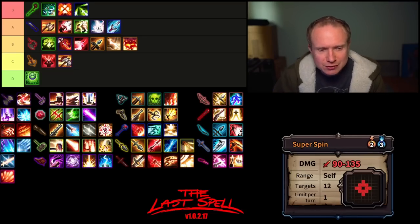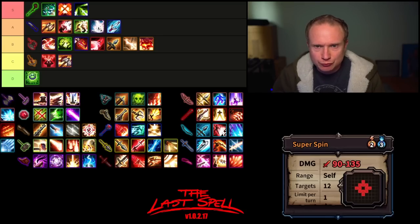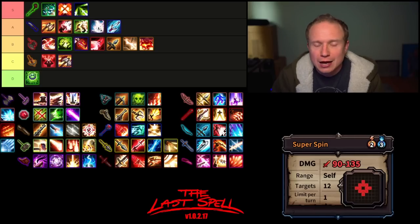Then we end with Superspin, which I believe is the only attack whose range is self — a fun bit of trivia — but it hits 12 targets, relatively high damage, one use per turn. I'm going to ruffle some feathers and put Superspin in high B tier. Because you have to get into the middle via Leap, you're never going to get the full 12 — you'll probably kill one you leap towards. Your total investment is probably 4 AP, 2 movement, 3 mana, and you're getting maybe 10 targets killed. Superspin is certainly a fun ability, but I think it struggles a bit.